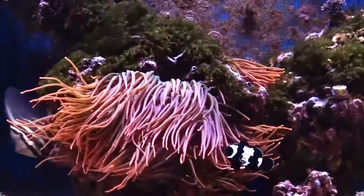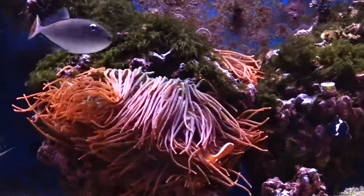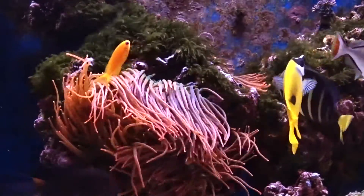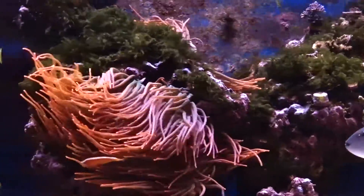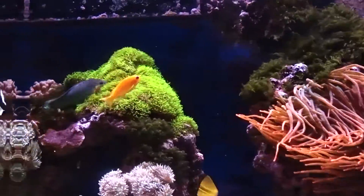I lost two of my brittle starfish, and when they die you don't know because they're underneath the rocks — you're just leeching phosphate after phosphate into your tank. Then I started losing some snails, the snails started going, my acros started going, and everything was just kind of spiraling out of control. So you've got to be really careful if you're going to use this stuff to try to kill it.